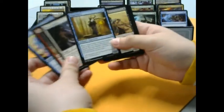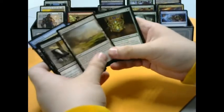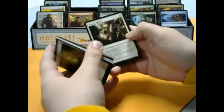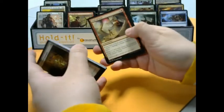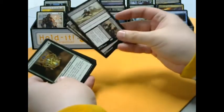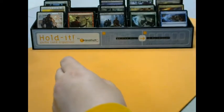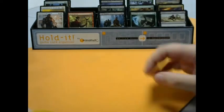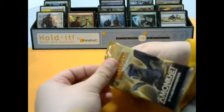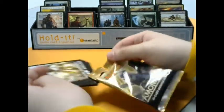Starting out this pack we got some familiar commons — nothing too crazy here. Cartouche of Strength, True Heart Duelist, Time to Reflect, Trial of Zeal. And for the rare we got Never to Return — the reimagining of the classic 3-mana Planeswalker removal with a little split card spice thrown in. Looks pretty interesting, as interesting as a removal spell can look.